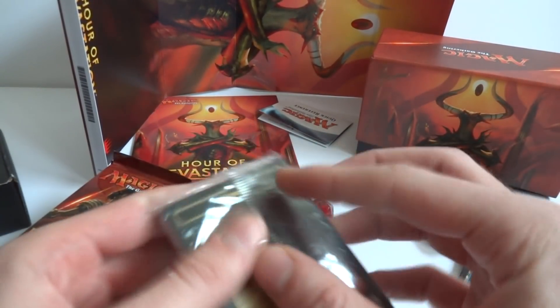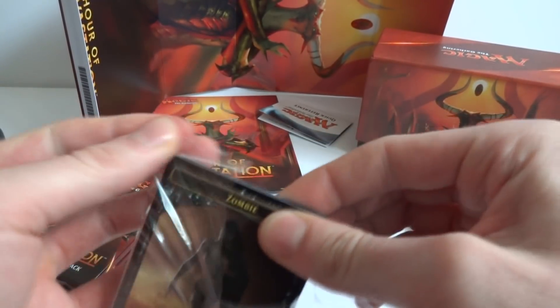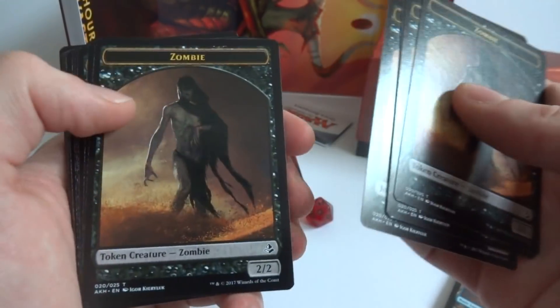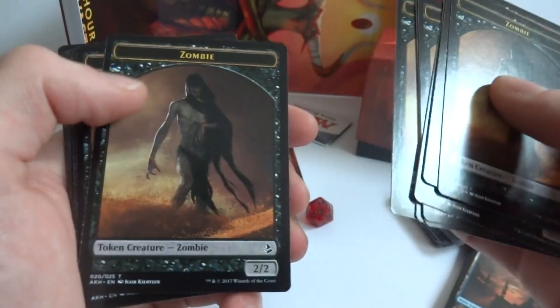Let's check out the tokens — I like how they give you tokens so you don't have to make your own, and they said they are double-sided. We got a bunch of zombie 2/2s, which is awesome — those are the most popular zombie tokens, I would say.